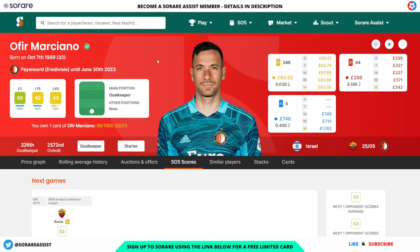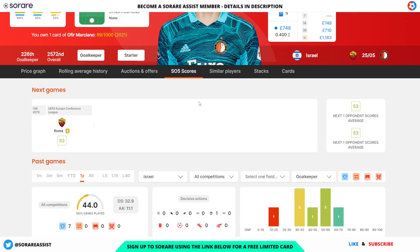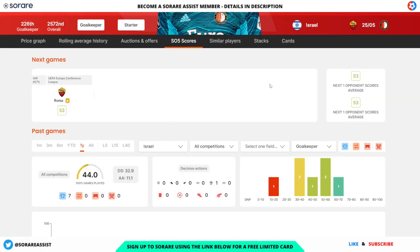Next up we've got Ophir Marciano of Feyenoord and Israel. This guy is the cheapest goalkeeper I could find — he's 63 for his limited and 298 for his rare card. The fixtures for Israel are not showing on the SorareData website, but if we head over to SorareScore we can see them.